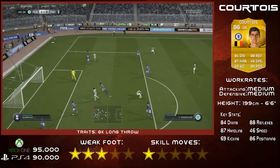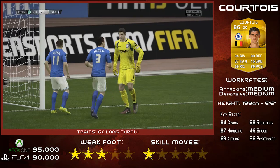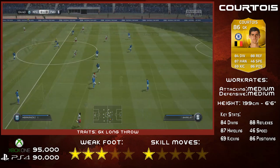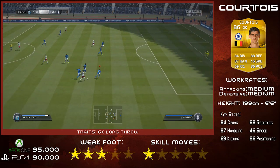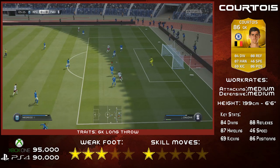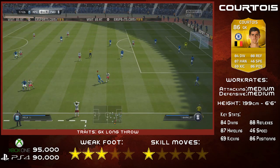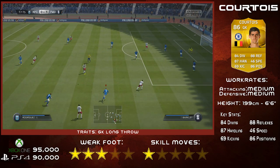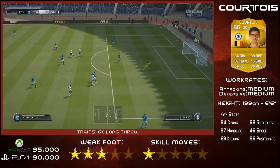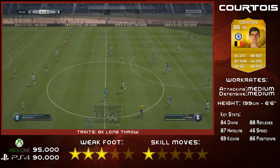Just means that you can get your team on the move, get them up the pitch really quickly after making a save and just get you on the attack, which is really what you want. He is very tall at 6'6", so he does make that goal look tiny. And if you do bring him out, he will come out quite a lot anyway and just sort of sweep up, as do most goalkeepers in FIFA 15.